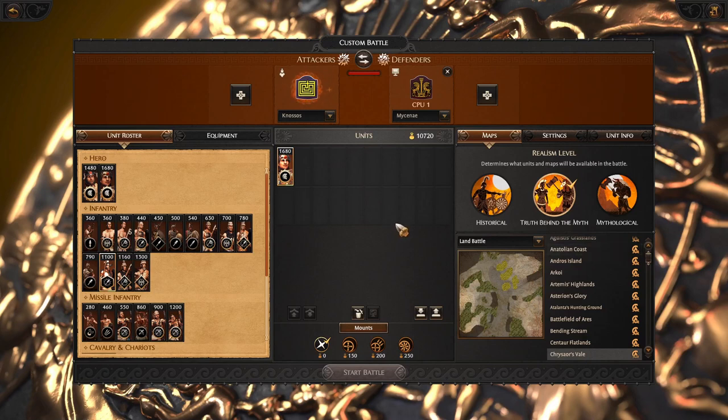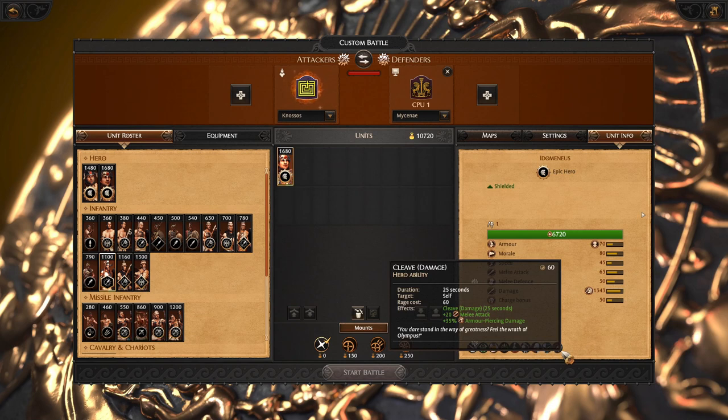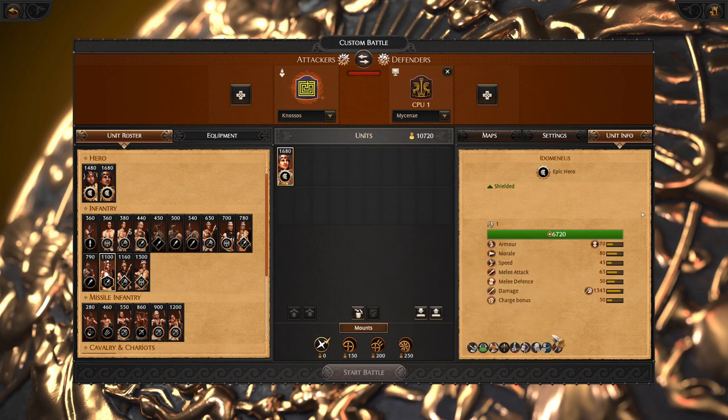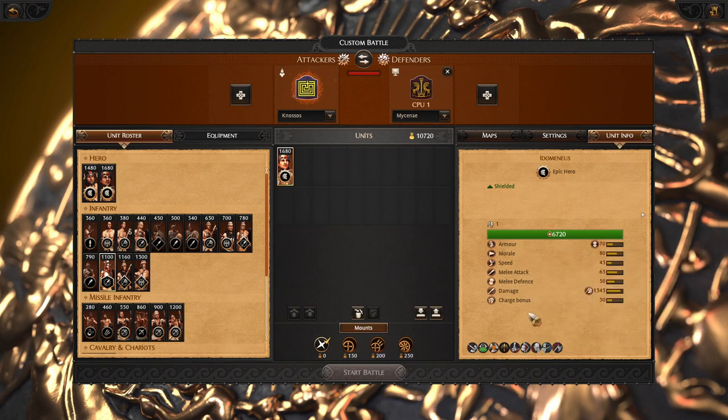Hello there, Euronair here. Now we are going to talk about Nosos and the units in the roster. Nosos is led by Idomeneus, a very offensive hero with strong attack, damage, and abilities that boost his attack even more, so he is able to win duels quickly, even without a dueling ability.